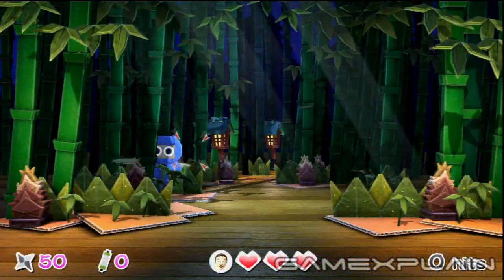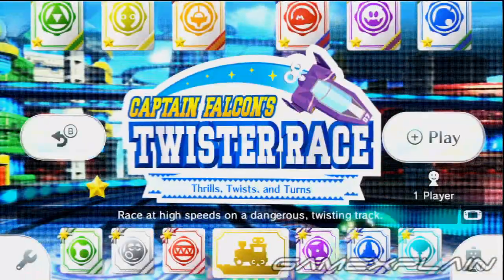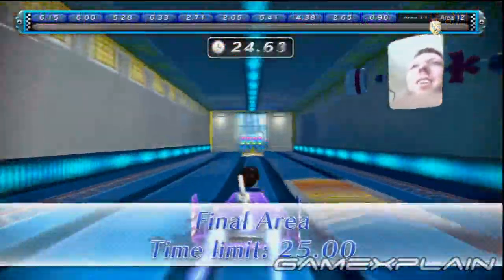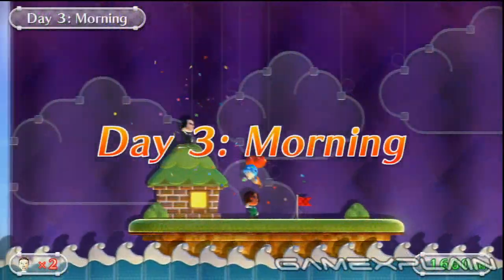Takamaru's Ninja Castle requires that you finish the adventure once, so you'll be good to go once you take down the boss. In Captain Falcon's Twister Race, finish all 12 areas of the first course. And finally, in Balloon Trip Breeze, finish out the first 3 days.